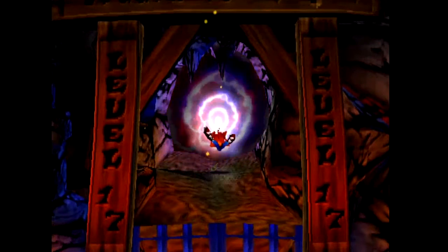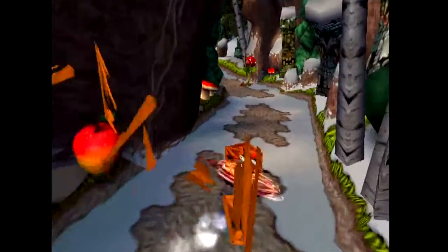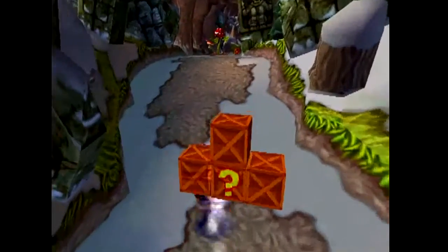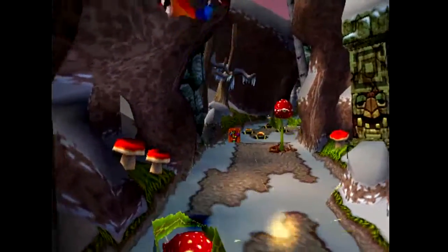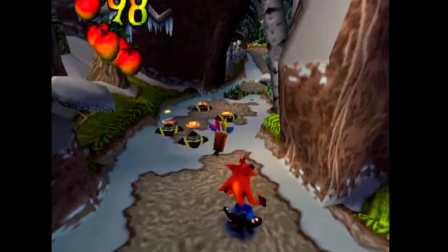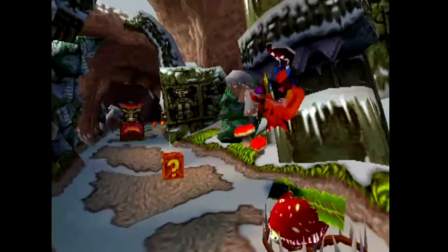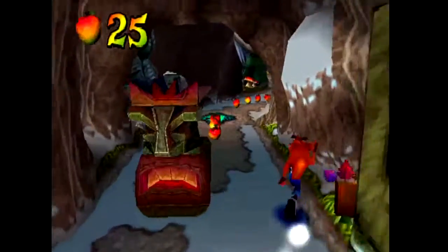Hello everyone, welcome back to Crash Bandicoot 2. Last time we went through Warp Rooms 1 to 3 and did a little bit of Warp Room 4 — by little I mean like one level and a secret one. Either way, we're gonna go to the next level. We don't have any more secret levels, but we do still have a couple of secret teleports that take us back to previous levels. I think there's only one left, and I believe it's in this level.